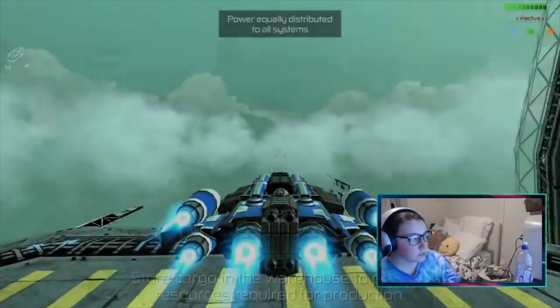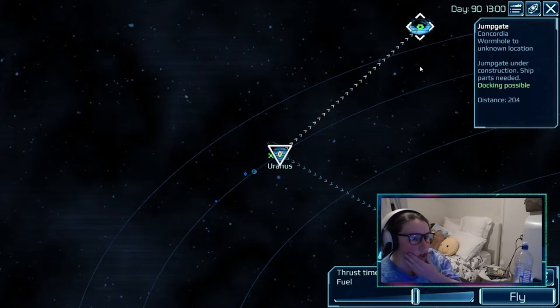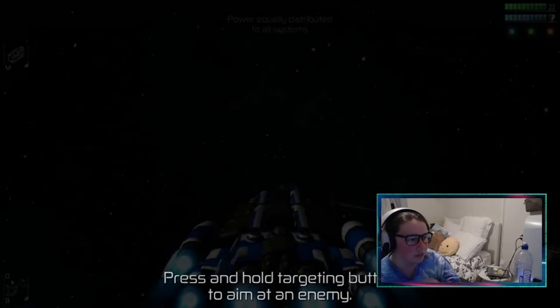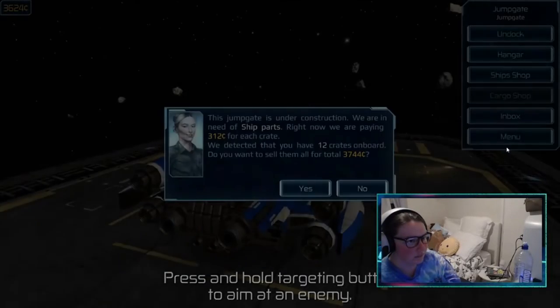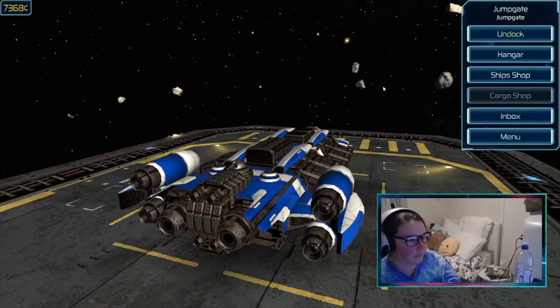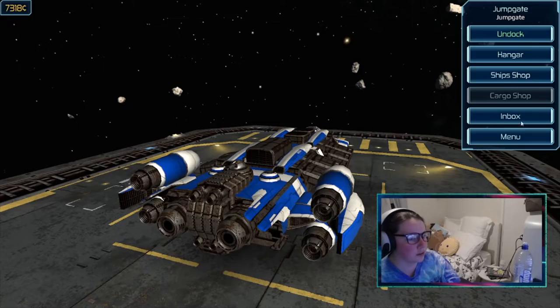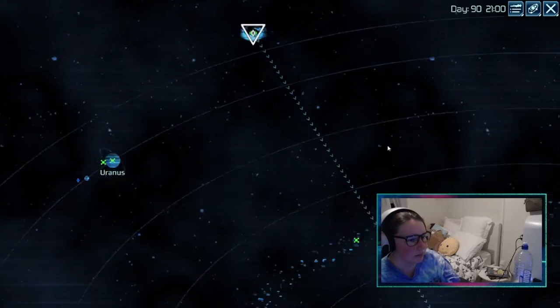I'm losing a lot more money because I'm sure it doesn't. How many ship parts does it need to actually function? I would really like to know, but it's like you're on a need-to-know basis — you're spending your own money but I'm not telling you anything.